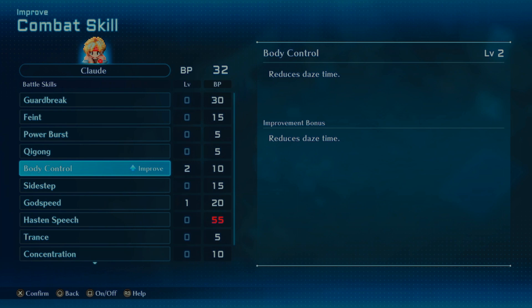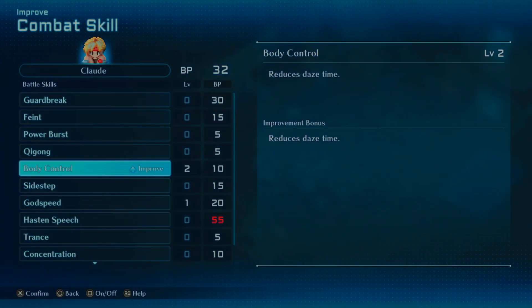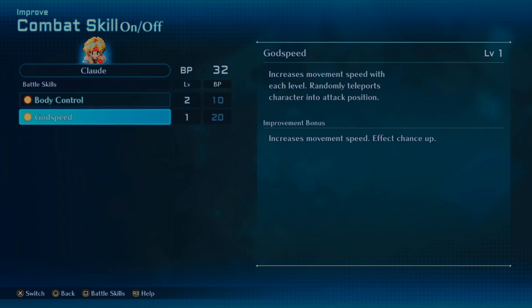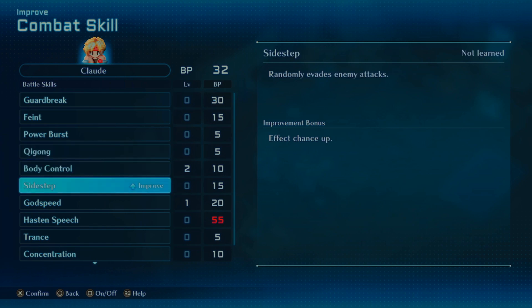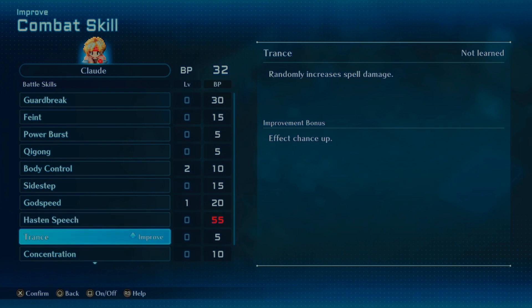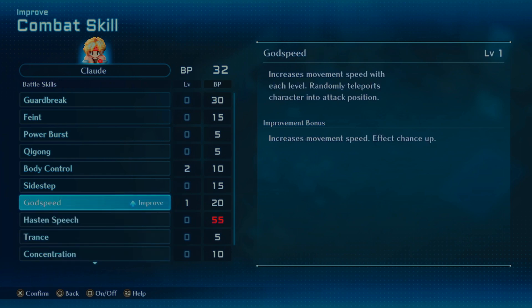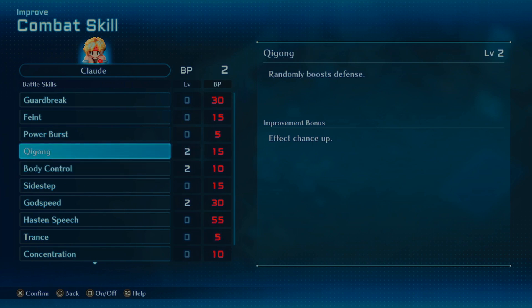Let's get a couple levels in the days-time reduction skill. Oh, I get it — okay, that's how we turn them on and off. Let's see what else we want to get. You know what, let's get another level in that — might as well. We'll get a couple levels in that too.